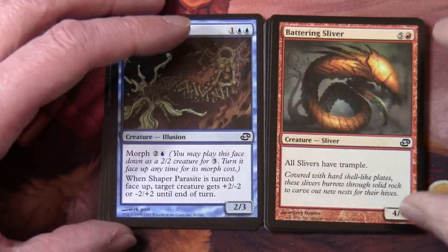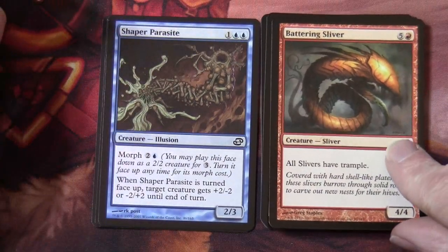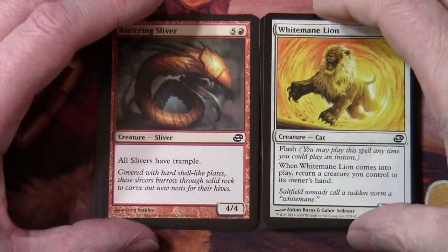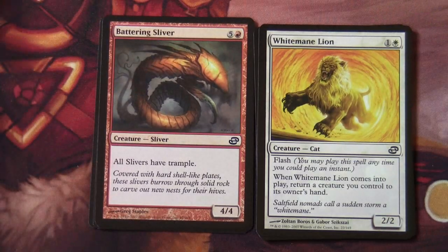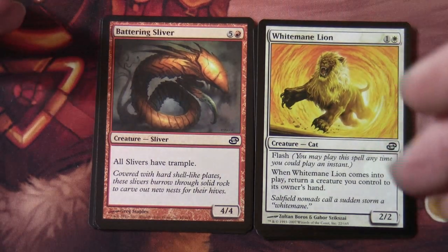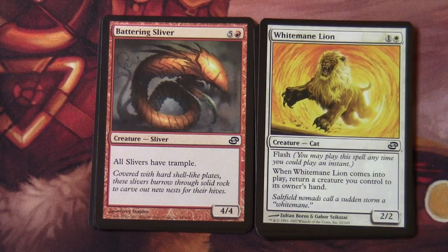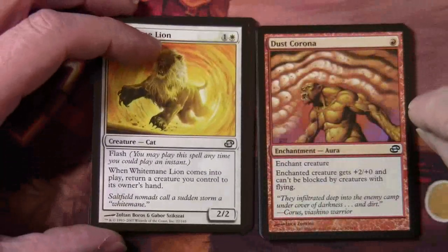Battering Sliver — slivers were quite a big thing in the set. In this case, all slivers have trample. Remember with this particular iteration of slivers, it was all slivers — so if your opponents were playing slivers as well, they got the benefits that your slivers had and the same with you, so everything stacked up. White Mane Lion has flash on it.